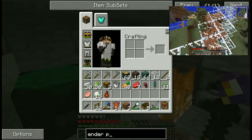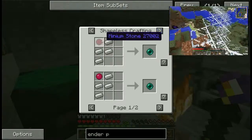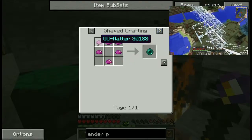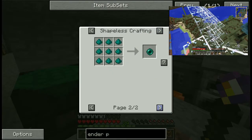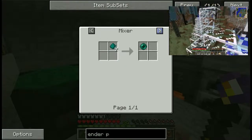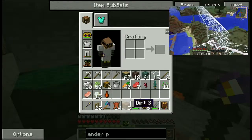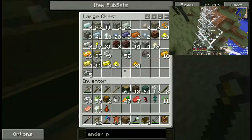Do you have any spare chests? I wouldn't mind putting all these machines in another chest. No spare chests — I'll just grab some wood and make one. There was something about using a minium stone to make an ender pearl: four iron ingots — not blocks, ingots.